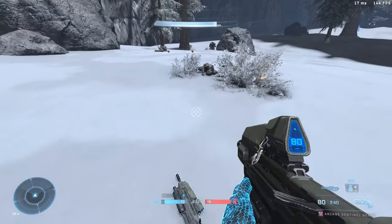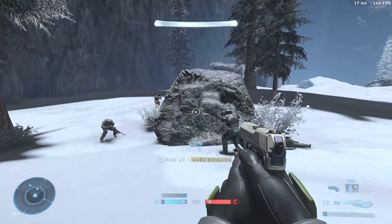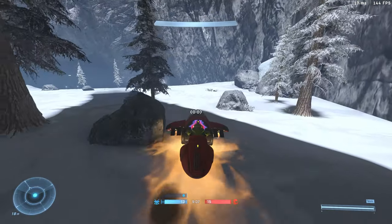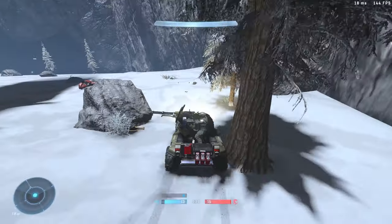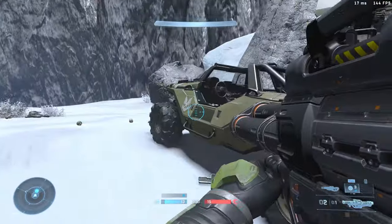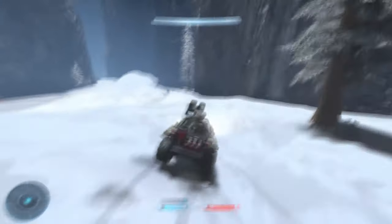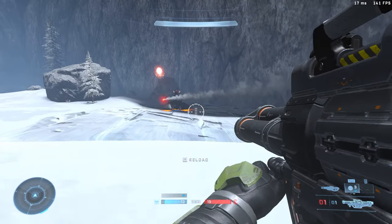Halo Combat Evolved just has that certain flair to it that makes it really freaking cool. What am I doing? I'm not grabbing this warthog over here. Jump in! Oh my god, there's a rocket launcher right there. I'm going to have to make a little bit of a move here. Let's grab back in the warthog - cue the Halo music. I'm going to take out this wraith right here. Oh my god, this reload animation is so much slower. That didn't really do a whole lot to them.